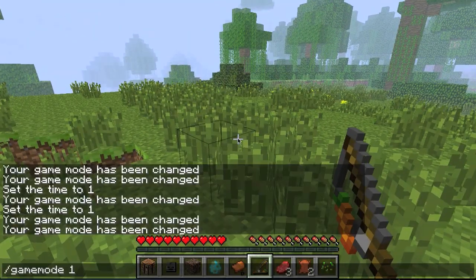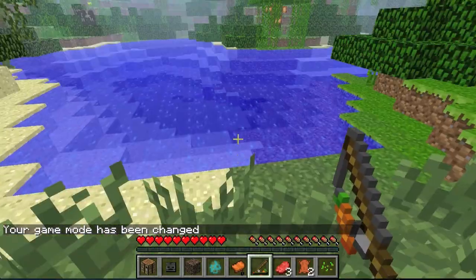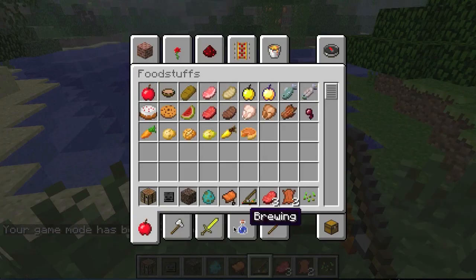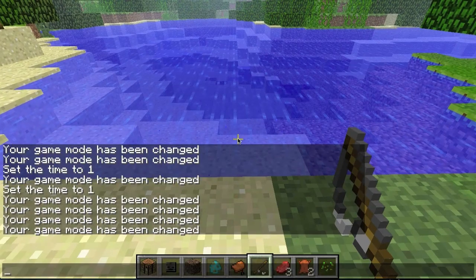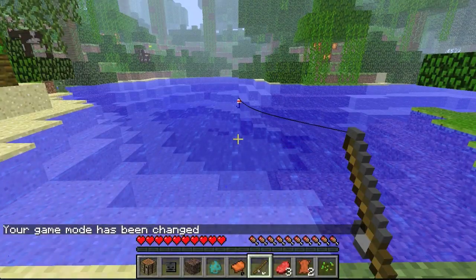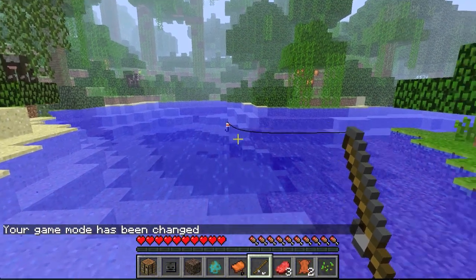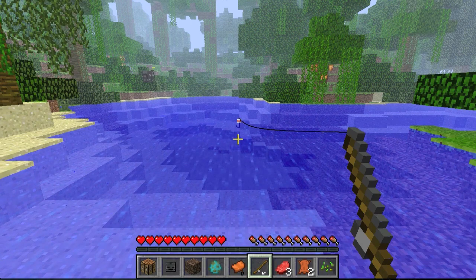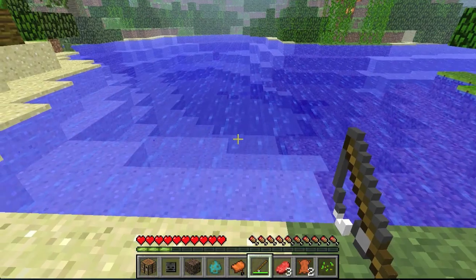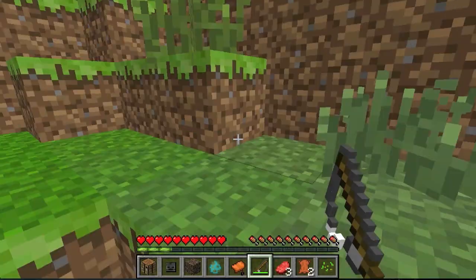Something else that's new: I'll find a water source — perfect. I'll grab a fishing rod. Now when you fish you get a bit of experience. I'll cast and right-click when the bobber goes under to pick up the fish. There you go — did you see my experience bar? It's filled three bars. It's a small amount of experience but it's always good.